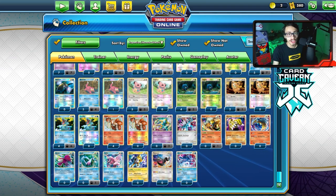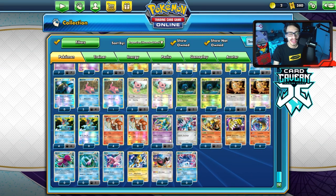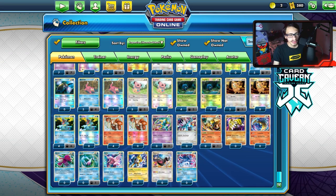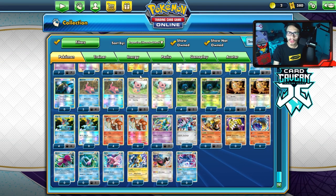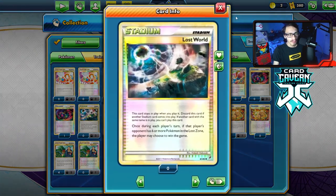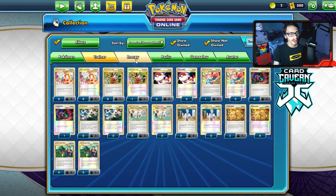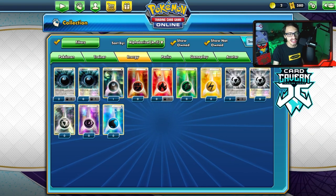Call of Legends packs are super rare and expensive to buy in trades — not many people have them. I'll try to get all the secret legendaries if I can; I already have a few and just need a few more. The other big pulls are going to be the reverse hollow supporters — the big ones being Versatile, Lost World, and Lost Remover.